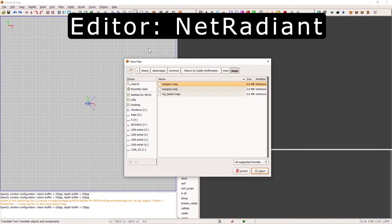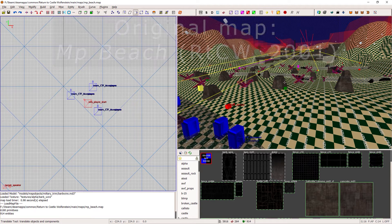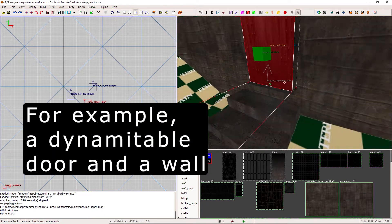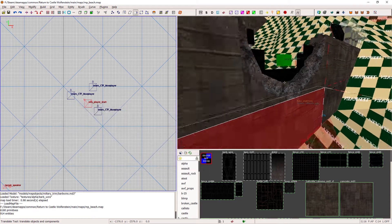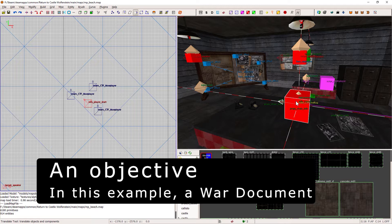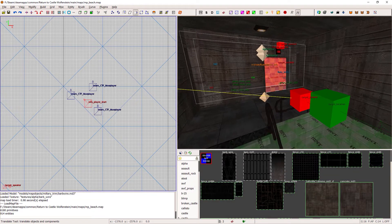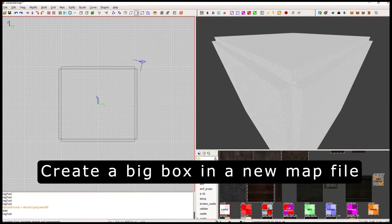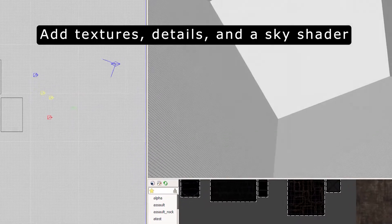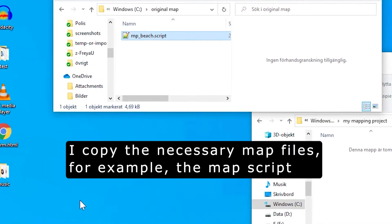First I start the level editor. I open a map that came with the game, and I copy the fundamental entities from it. In this case, I used a map entitled Beach, and I took the spawn points, a dynamitable door, and a wall, a flagpole, the main objective which is a war document, and the goal zone where the document must be delivered. Next, I create one big box and paste the entities into it. I also make sure that the sky shader works, and I copy all other necessary files, such as the map script.